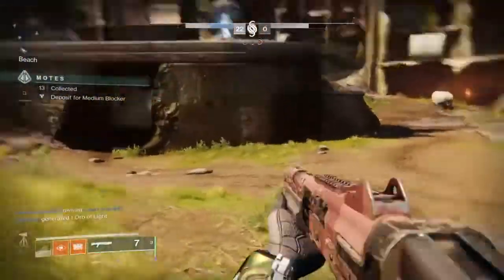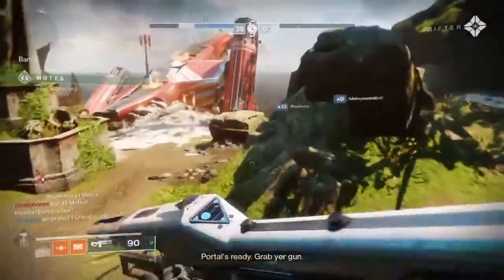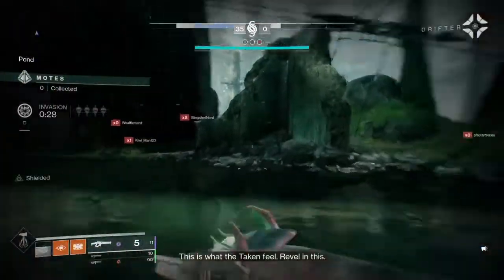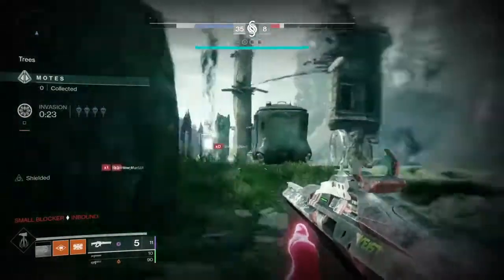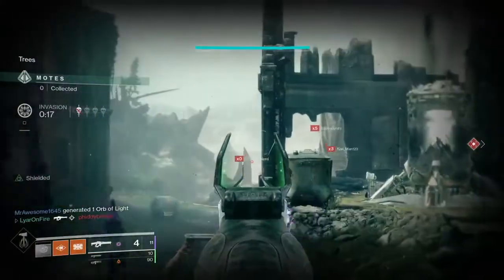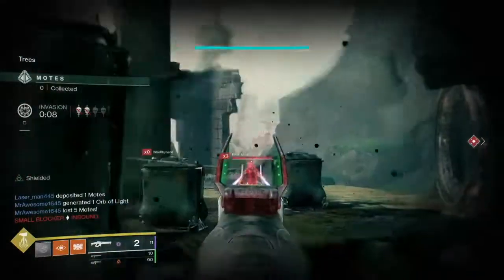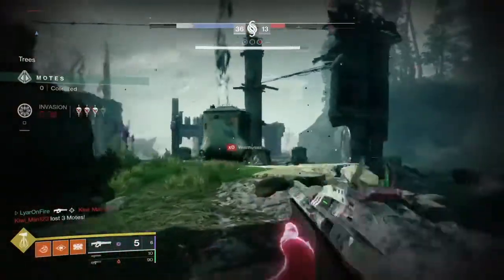The first primary recommendation is Suros Regime — really good, top tier in my opinion. For Gambit it's really good because it's still decent in PvE, it melts fast, and you can use Spinning Up or Focus Fire, both are good. Crimson is probably going to be a common option — good in PvP and good in PvE. The thing I'm worried about is it might not be worth the exotic slot since there are probably better exotics for special and power weapons.